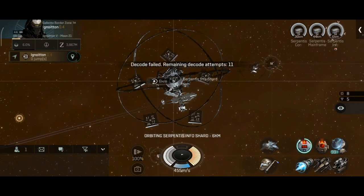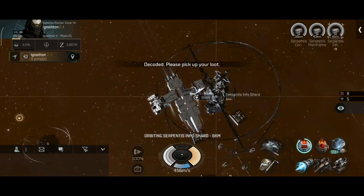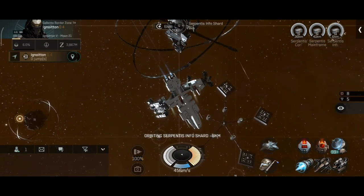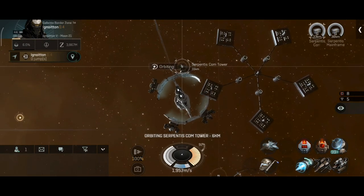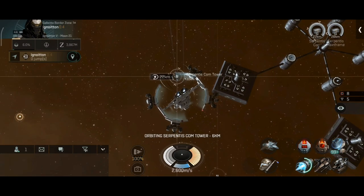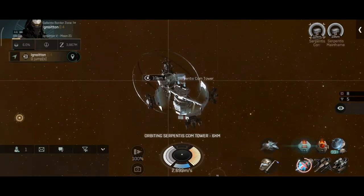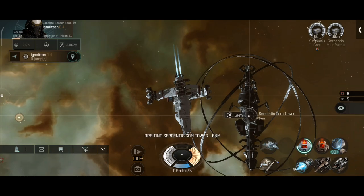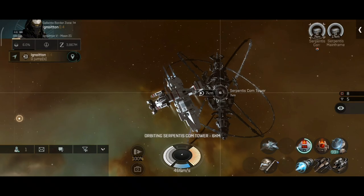As for my skills, I think I'm already maxed out for scanning, although I still fail to scan a lot of these boxes — I guess that's just how my luck works. Two left: the command tower and the mainframe. I should have gone for the mainframe first, but it's okay, I'll go with this one.